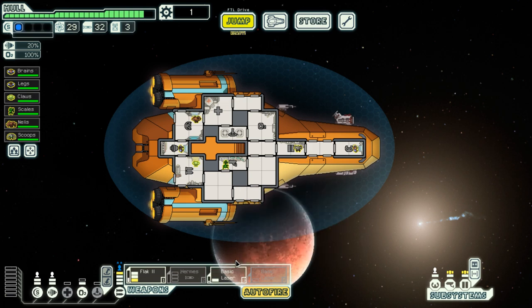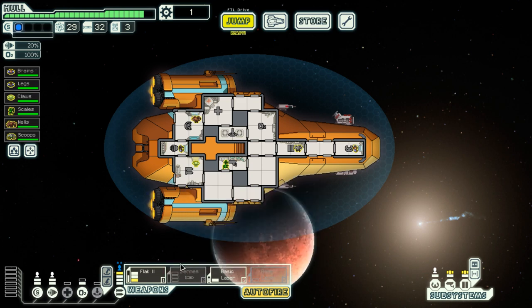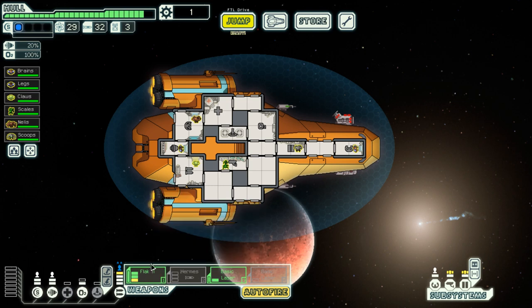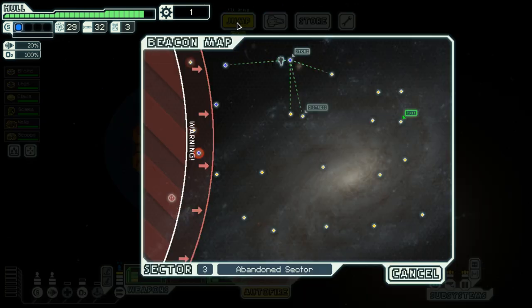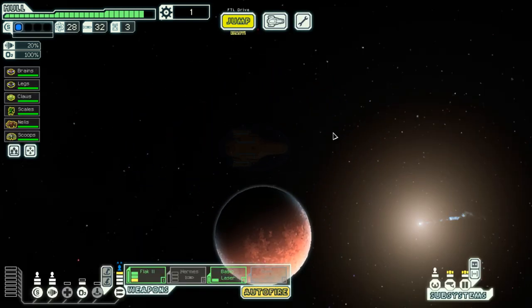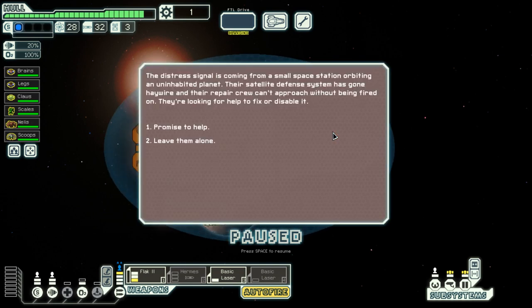Hermes is pretty good, however — I only need it against super heavily shielded targets, and Flak is going to be very good against that as well. I probably didn't need both at the same time, but Hermes is just so cost-efficient I felt like I had to get it. Anyway, the next bit of scrap is going to go into weapon system improvements. For the time being, let us jump to the next system.